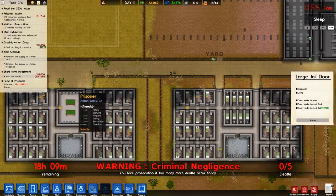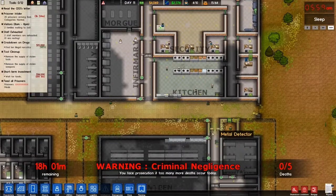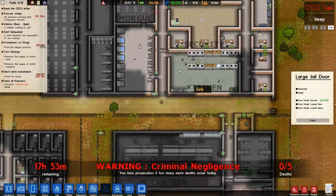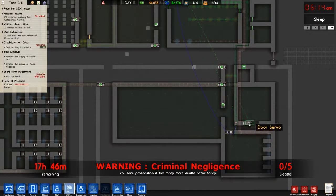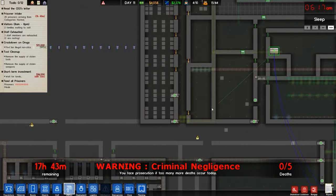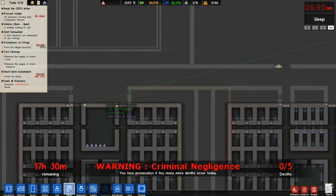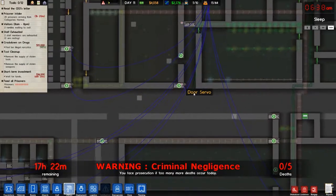And then once all those get built, might put one here — but I don't think that's going to be really necessary. Then I can set these doors to normal, to maybe help with some rioting things. Prisoners are arriving soon. Set that one to normal, set that one to normal. Then we'll go to the door control thing, click connect, hold down shift so they'll connect a bunch of them. And that should make it all controlled from that one door.